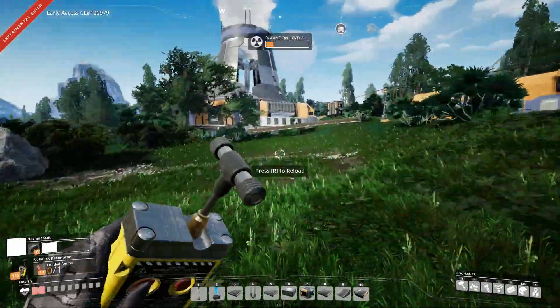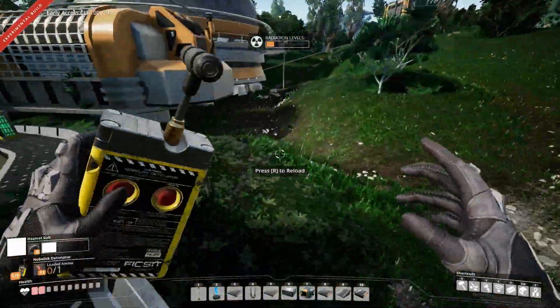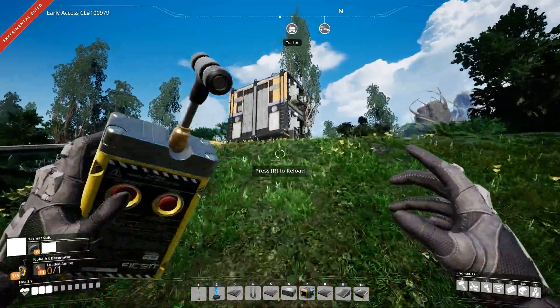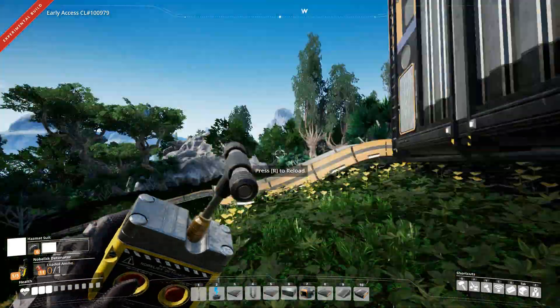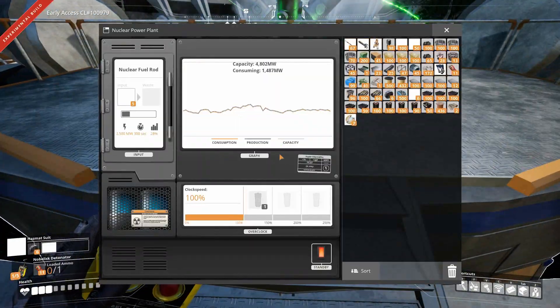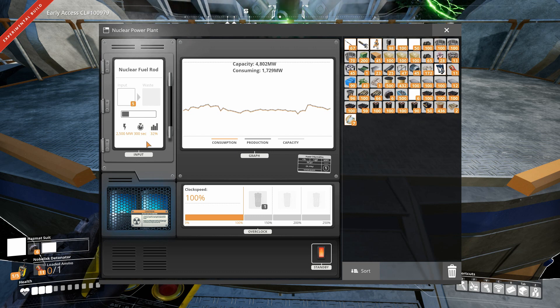It doesn't seem like the actual reactor is giving off a ton of radiation. Even over here it's not too bad — yeah, and then there's like zero here. Have you even gone through one fuel rod yet? No, it hasn't gone through one fuel rod yet. So we should have a couple fuel rods in here. 300 seconds — that's it burning down right there. And it has yet to make a waste. Nice. This is only going at 32% efficiency, because I have that massive gap there.